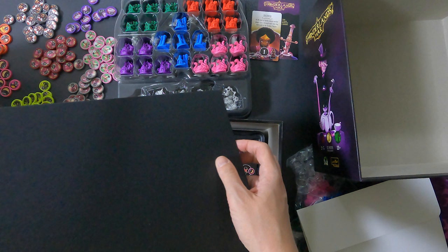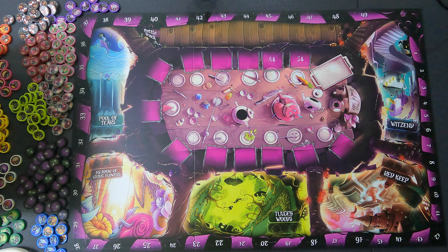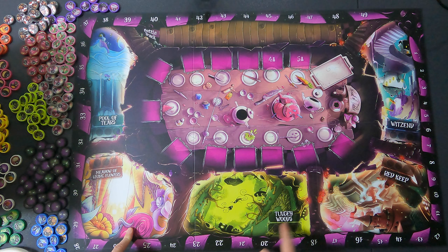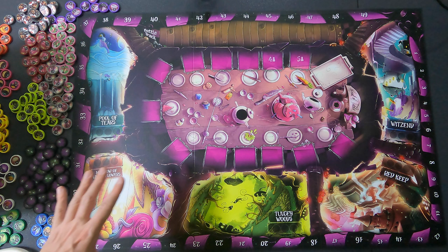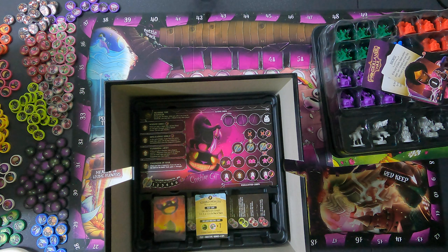Then we have the game board. I'm going to press pause and put the game board out so you can see what it looks like. Okay, so this is the game board — looks really nice. You have the battle track, the pool of tears, the meadow of living flowers, the Tulgey Woods, the Red Keep, Witsend. Really, really, really nice.